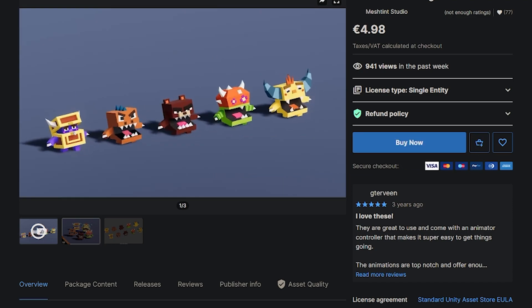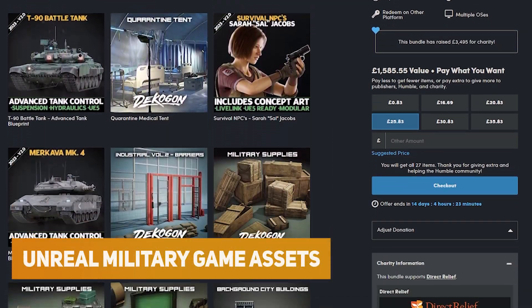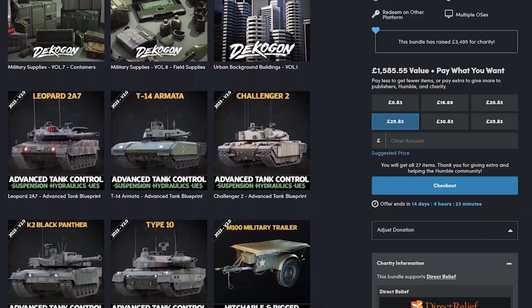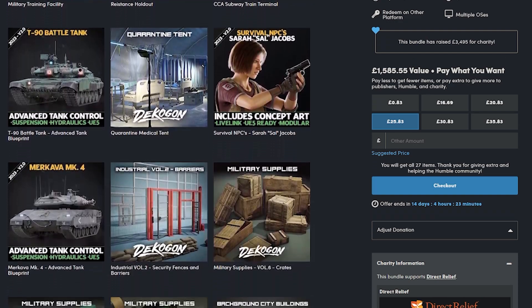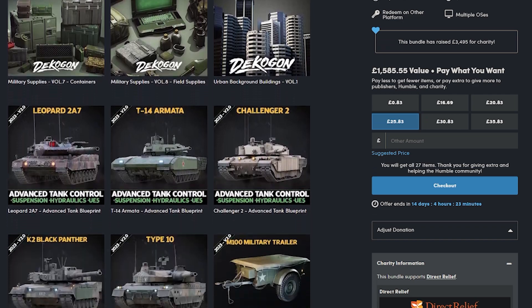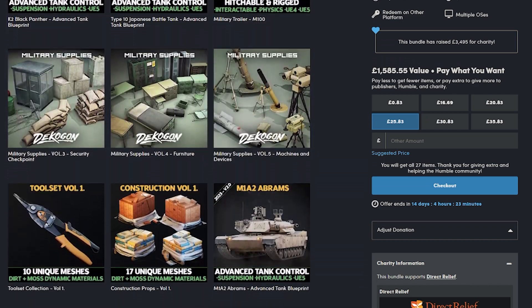The next one is the Unreal Military Game Dev Assets — I do have a tutorial on how to convert these to Unreal Engine. This is 27 items at a very similar price to the last one, with lots of different tools, military supplies, tanks, equipment, characters, and loads of stuff that you would find in military encampments and things like that.